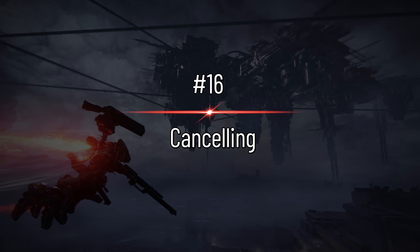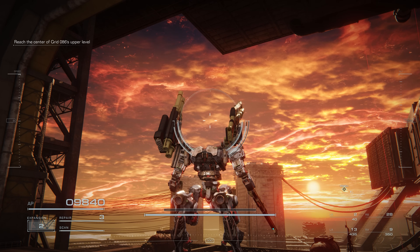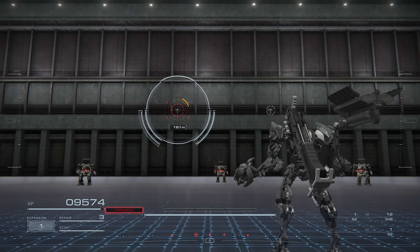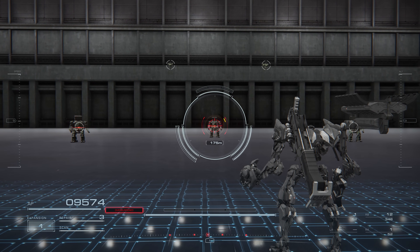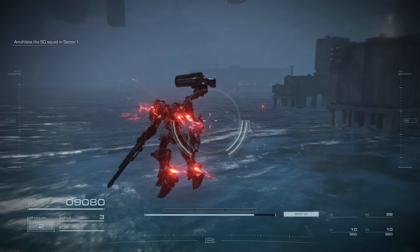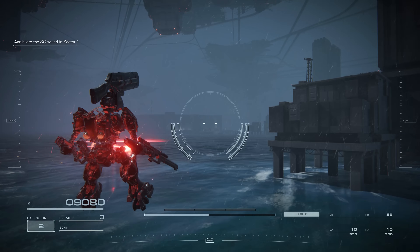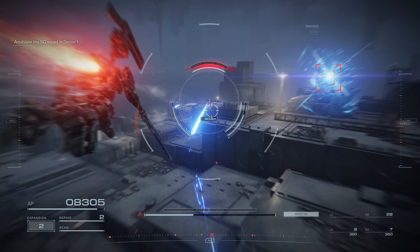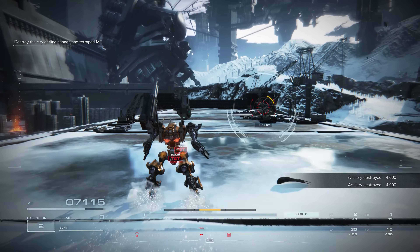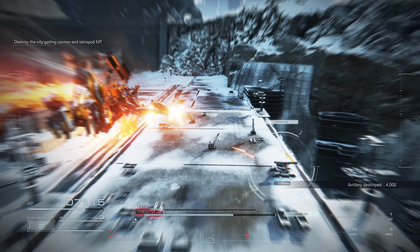Cancelling is only mentioned very briefly in training, so remember: pressing triangle or Y will allow you to cancel certain actions. For example, if you're charging a weapon and no longer want to, just press triangle or Y. And if you've started a multi-lock that you regret, you can also press triangle or Y to revert to a single lock. I'm kind of shocked this next tip isn't in the official tutorial — in most situations, it's not optimal to cancel your assault boost by pulling back on the left stick like the tutorial tells you. Doing this brings you to an abrupt halt, which can easily get you killed. Instead, by pushing forward on the left stick and tapping the ascend button, you can cancel your assault boost and maintain your forward momentum, which is objectively better.